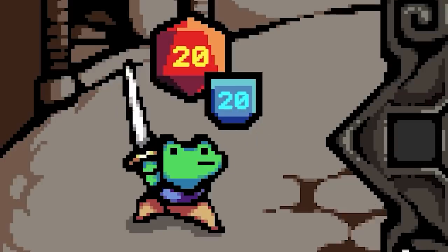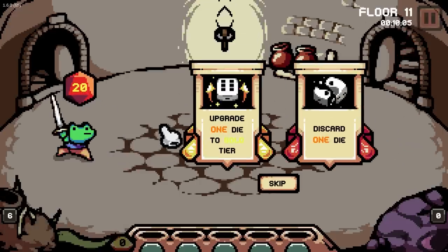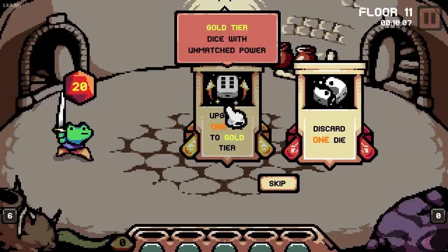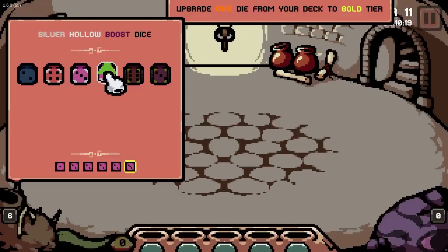Man, that hollow effect — 20 shields. Jeez. 20 is the most. Upgrade another dice to gold. I would love that. The hollow one is pretty good because I'm kind of trying to play that almost every turn. Let's do it. Okay, just got a little bit better.